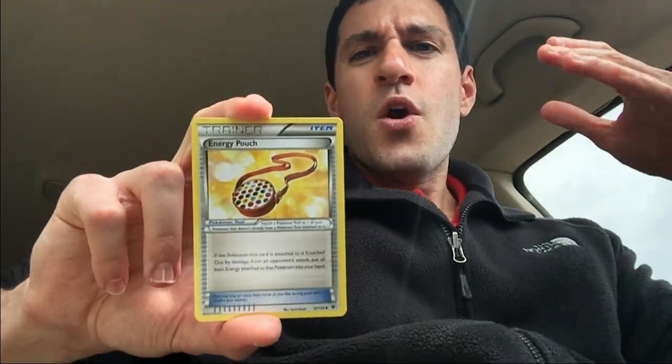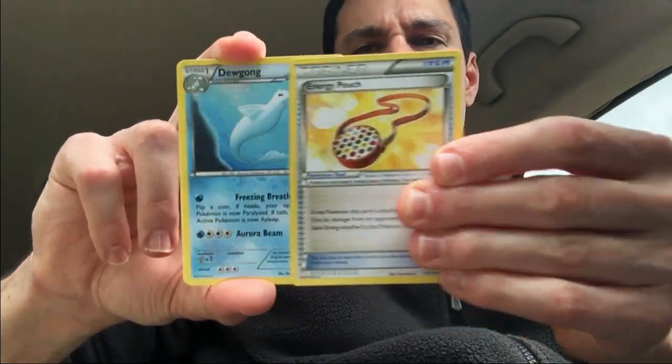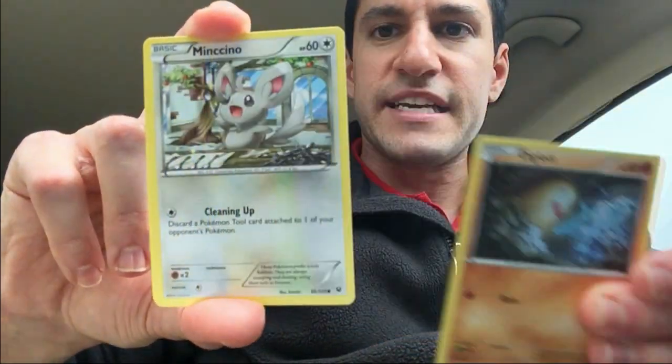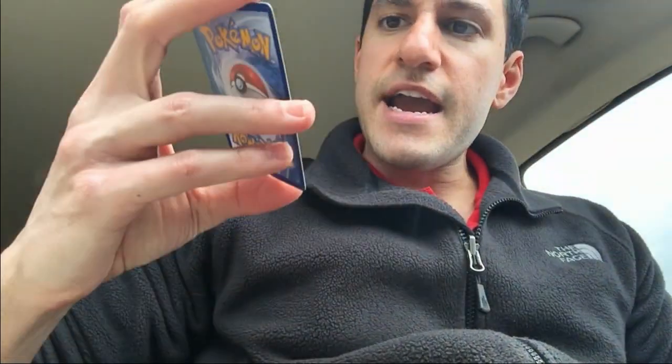We have two packs remaining. We'll save the Sun and Moon pack for last. It was cloudy when I started filming and now it's sunny — and it's also still kind of raining. It's so weird when it's sunny and raining at the same time. Now the Fates Collide pack — we want the Mega Alakazam or just the Alakazam-EX. We get the reverse, an Exploud, and a non-holo superior rare.